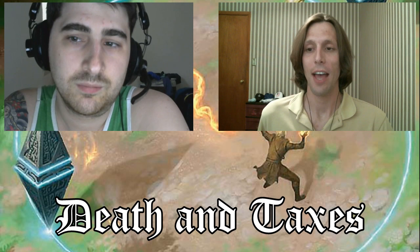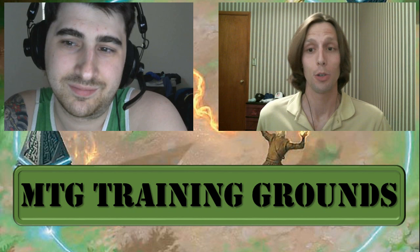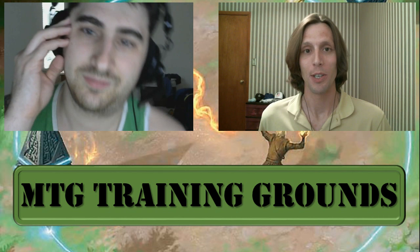I'll take Death and Taxes. Once again, this is terrible. It doesn't matter if this is Jund or Elves — either one of them opening on an elf into a potential turn two elf combo or turn two Liliana can just be lights out for Death and Taxes. I guess we'd prefer it was Jund, just because some of our other tools like Mirran Crusader and Phyrexian Revoker can be somewhat useful. But in general, we're going to get slaughtered — let's move to the sideboard.